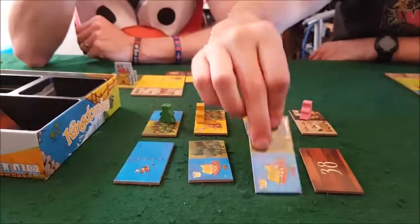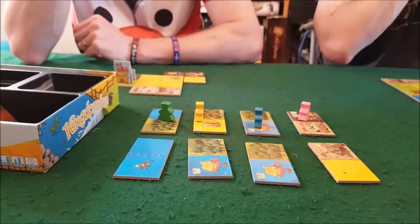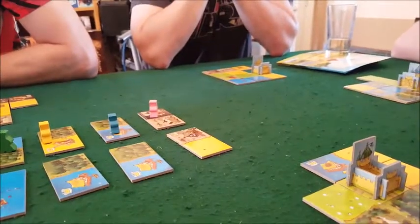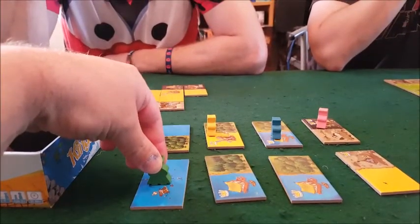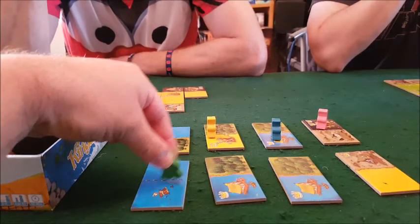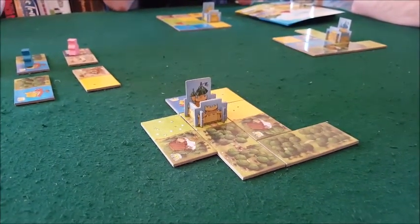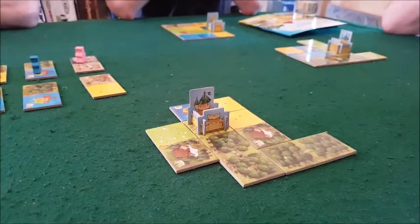Oh, a double water tile! I've got some really heavy decisions to make. Right now I'm first choice and could take the double blue water, which would score me two points. But a forest-water tile would be nice too, although I'm not sure I have somewhere to link them up easily — or do I?